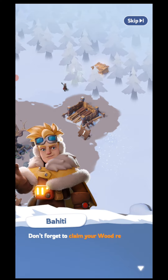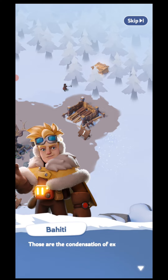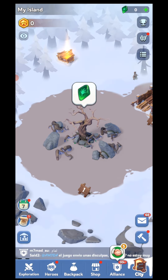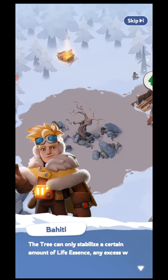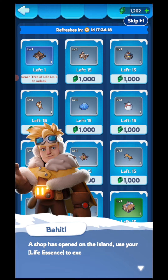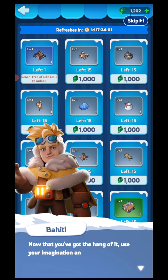Don't forget to claim your wood regularly to clear up the lumber camp and use it to refine for life essence. Those are the condensation of excess life energy produced by the Tree of Life — can be priceless. Please also remember to upgrade your lumber camp for better efficiency. The Tree of Life itself is the most important source for life essence. Extract them from its roots and branches. The tree can only stabilize a certain amount of life essence; any excess will be lost forever, so don't ever forget to collect them. A shop has opened on the island — use your life essence to exchange for all sorts of items. New items will be shipped here each week. You may also ask them to recycle unwanted decorations here. Now use your imagination and build the home you've always wanted.